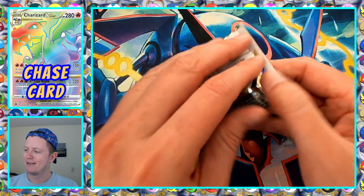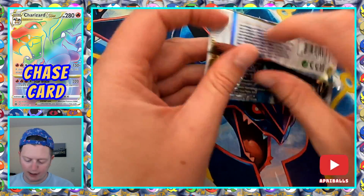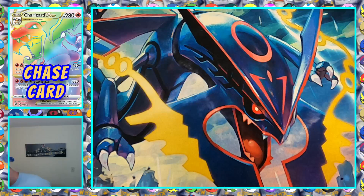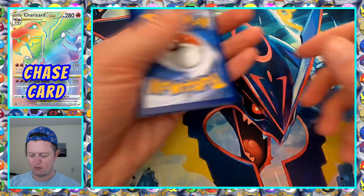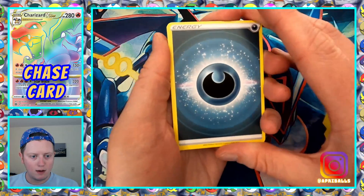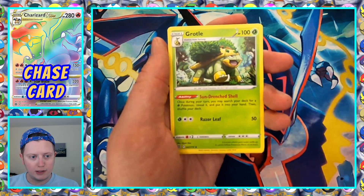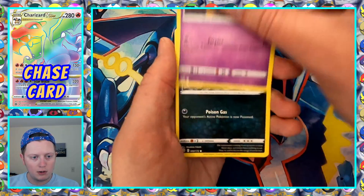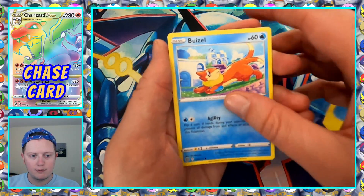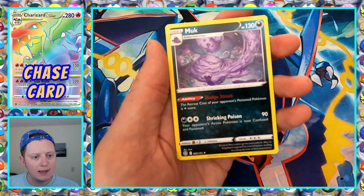Last pack of the day, unless we suddenly get three more follows. Dark Energy. Torkoal. Double Turbo Energy. Crobat. Duskull. Grimer. Karrablast. Weasel. Hawlucha. Reverse Holo Corphish. And non-holo Muk. We got a couple of Muks in this pack.